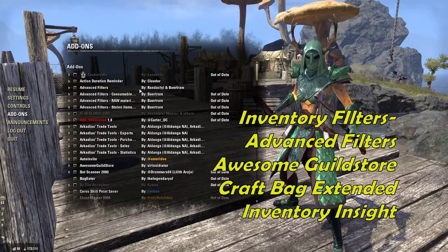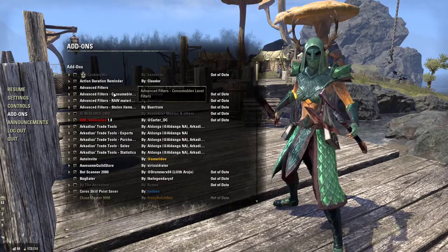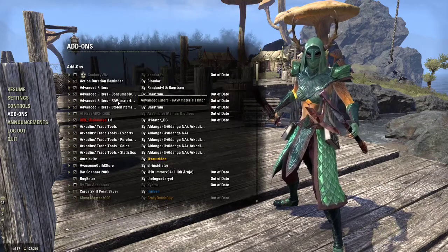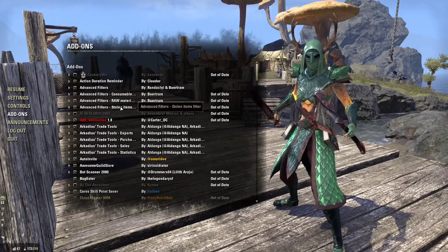Next I have Advanced Filters. Advanced Filters helps me filter everything inside my inventory for inventory control. It keeps my consumables, raw materials, and stolen items in a specific place so they're easier to find.